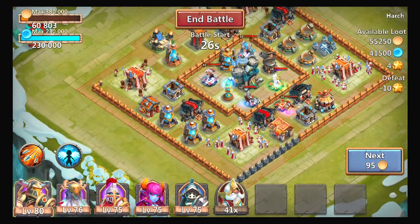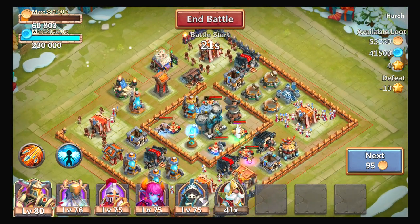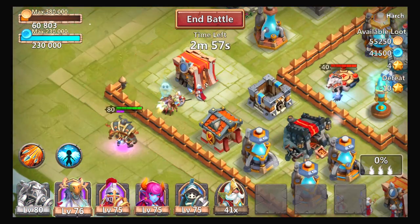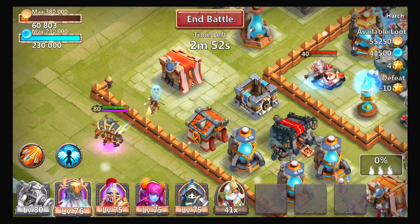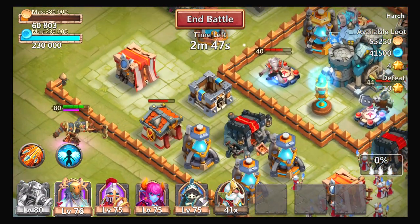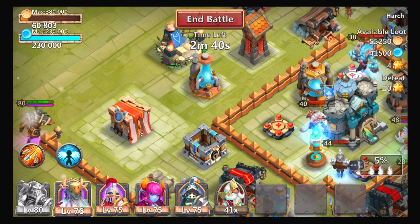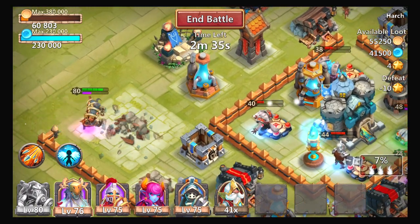Let's get started. I'll be attacking from this side. I'm gonna cut off these troops first because I don't want them coming back and messing with me later. I'm going to pick the Druid — he is ready to go next because he's usually who I spawn next to support my Ares so he doesn't get hurt too much.